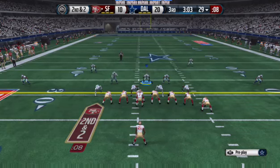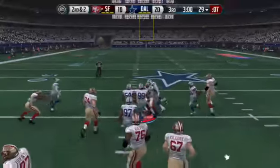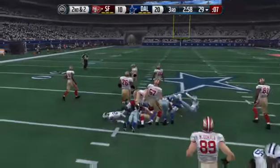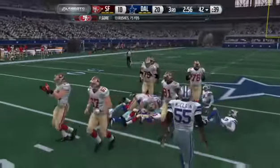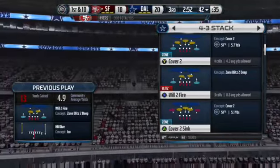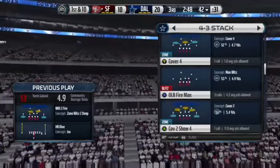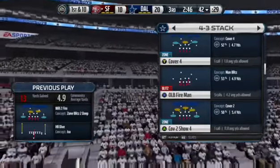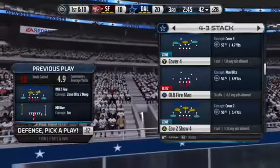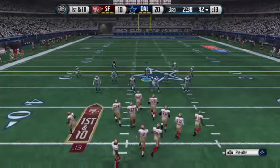An extra tight end on the field for this one — Gore up the middle, and Gore is brought down. But the 49ers offensive line is just whooping some tail today. What a job up front — that helps the running back get in space, get down there, and pick up a big gain. New set of downs now after picking up the first on the ground.